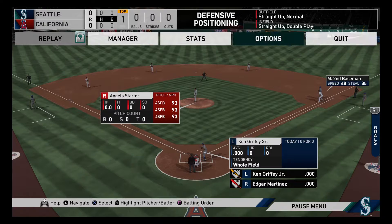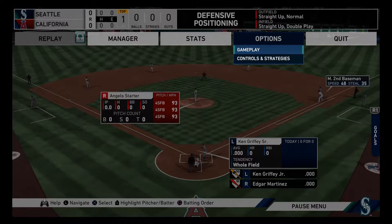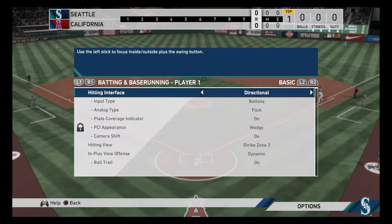Now whenever you load in, I'm gonna go to Options, then Gameplay. Then you want to go to Hitting Interface and you want to turn it on Directional.